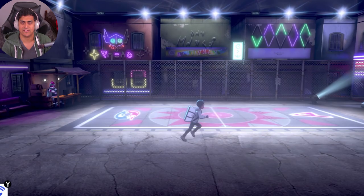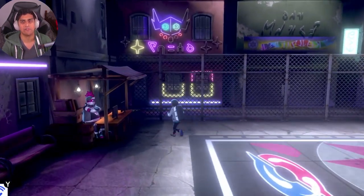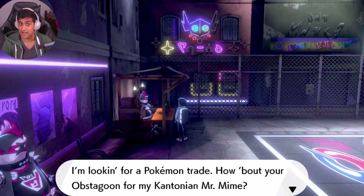You look around — there are only two NPCs here, there's a little stage, and you're going to go to this guy right over here. You can talk to him because he's looking for a Pokémon trade: 'How about your Obstagoon for my Kantonian Mr. Mime?'